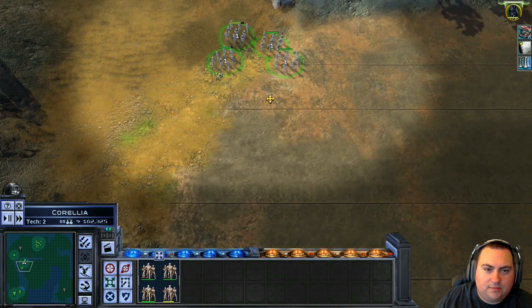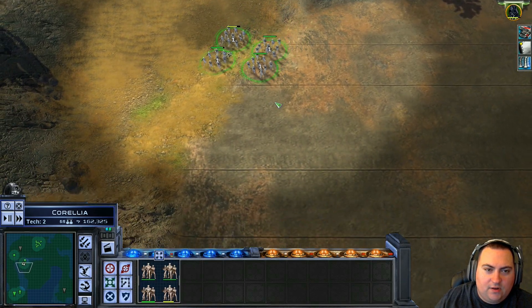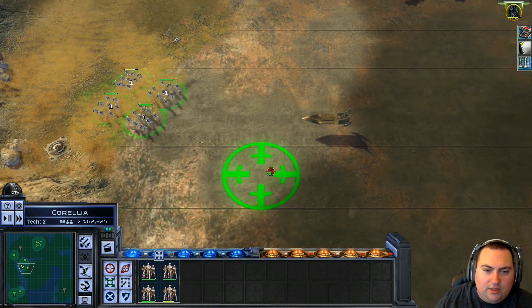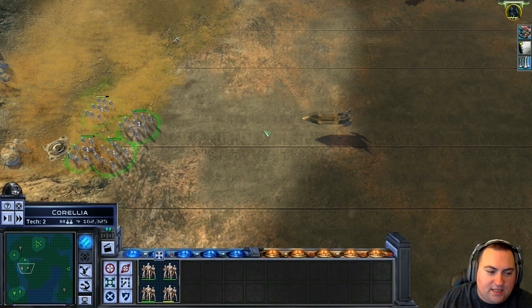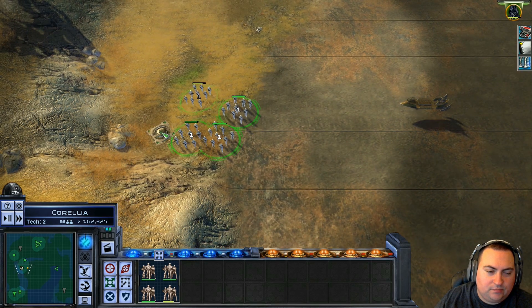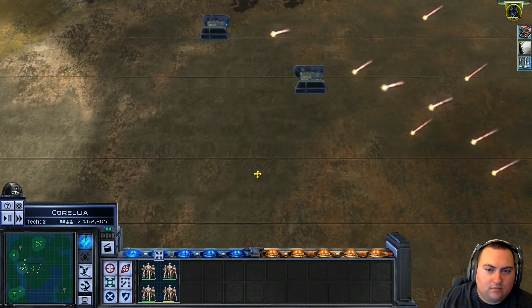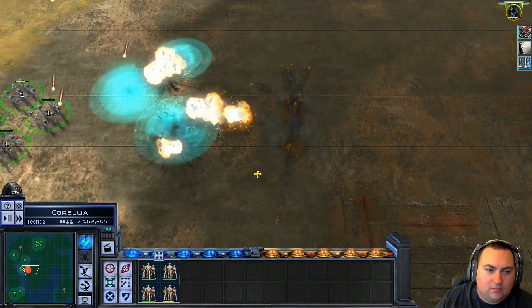We'll take over that. We'll come down here and take over this. I'm gonna call in an airstrike on this — just in case it hits something else too. Initiate bombing run. Oh yeah.